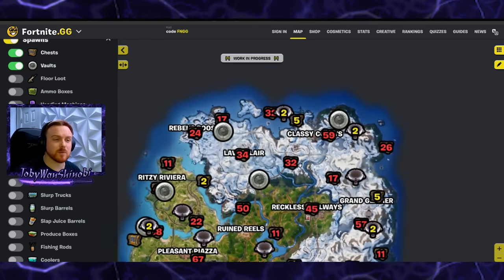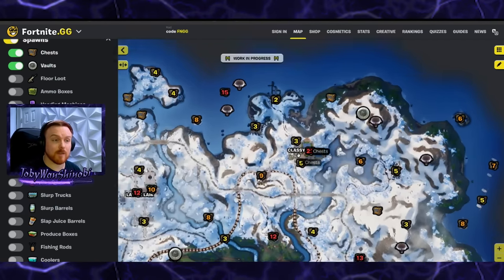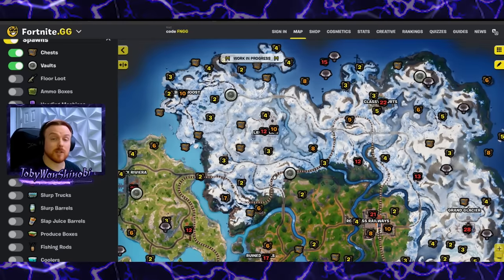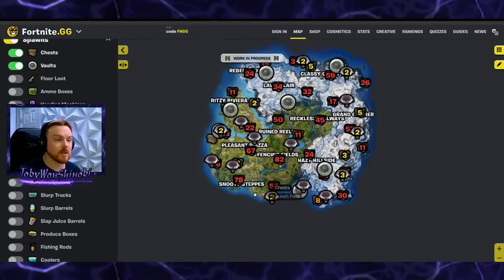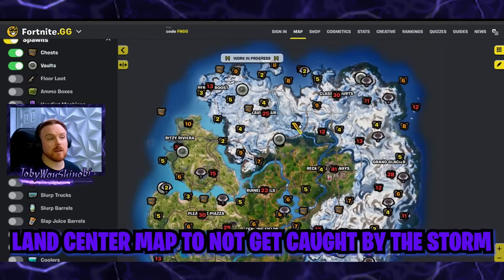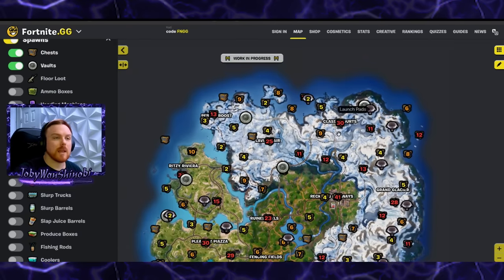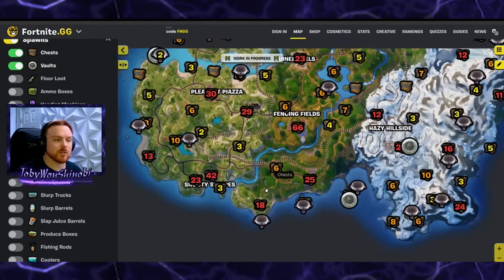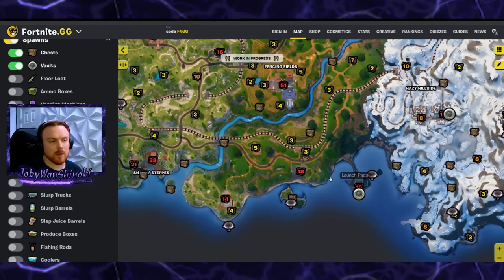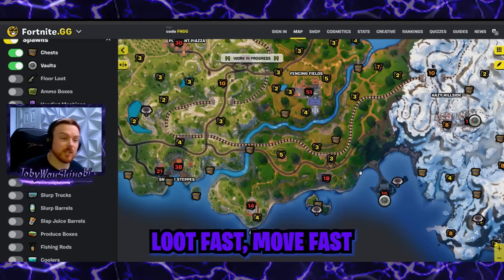So those are two extra bonus spots that are kind of fun as well. If you don't want to drop hot, you can try out these extra areas that have a ton of loot and some good rotations into the mythic vaults so you can customize your weapons. Generally speaking this season, I try to land towards the center of the map because if you get out on the outskirts and spend too much time moving around, you're going to get caught in the storm. If you're landing on these outskirt areas, try to be quick about it — don't get too committed to looting the entire building. Generally there's quite a bit of loot on the way over to a mythic vault, so just try to move fast.